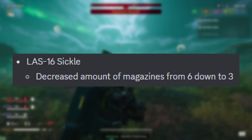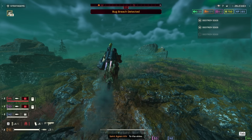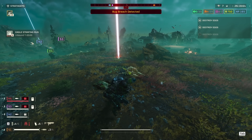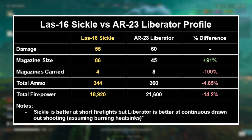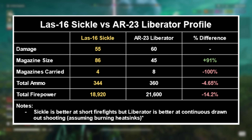Sickle: reduced the amount of mags from 6 down to 3. Honestly, not surprised at this change. As far as nerfs go, this is the best you can ask for. Its sustained firepower and damage output is still unmatched among primary weapons and it still gives room for the Liberator to stand out. So not too bad really.